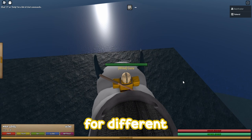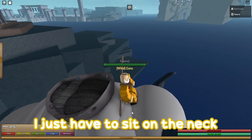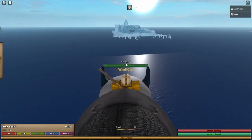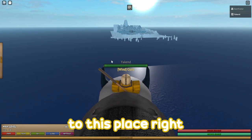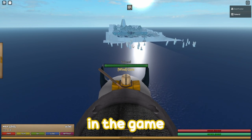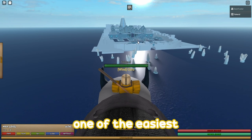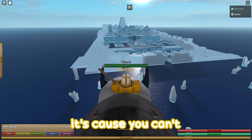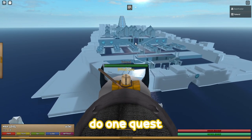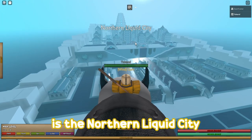There should be a seat for different elementals, but for me I just have to sit on the neck right here and fly to this place right here. This is a very important location in the game when it comes to making money, because it has one of the easiest two quests to complete. And why I say two is because you can't actually do one quest repetitively. This location, of course, is the Northern Liquid City.